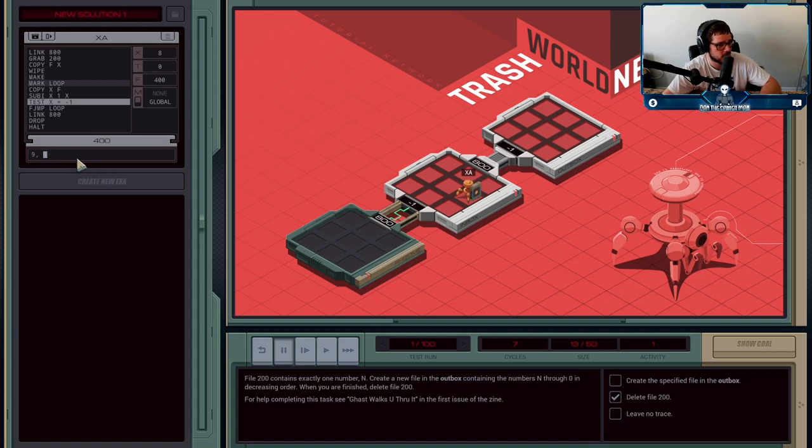So I write TEST X = -1. If X equals minus one, T becomes 1 — true. If X is anything other than minus one, T stays zero — false. In coding, zero means false; anything other than zero means true. Is X equal to minus one? Currently it's eight, so it's not, meaning T stays zero — still false.